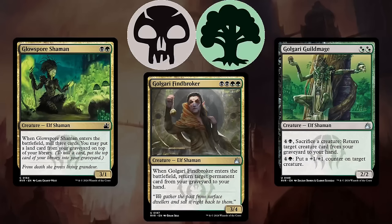Green-black, or Golgari, is a mid-range deck that cares about filling your graveyard and then using it for value as you grind your way to victory. Golgari Findbroker is the perfect card for this deck because it is an excellent value creature that leverages your well-stocked graveyard to bring back whatever permanent you might need.